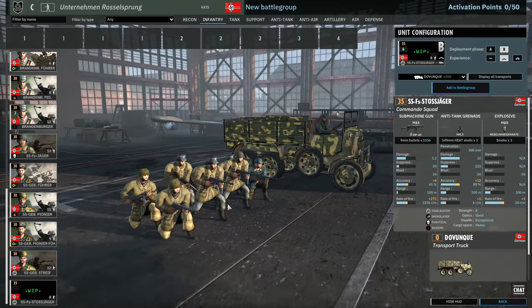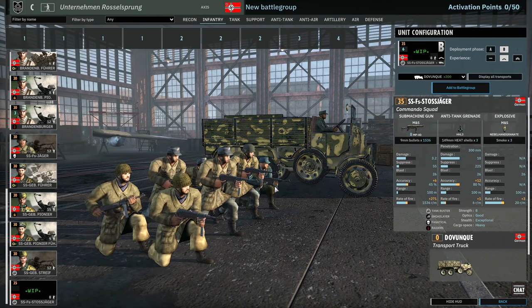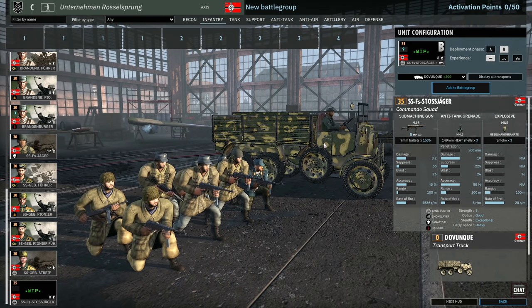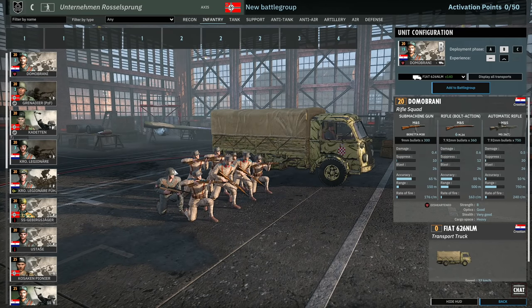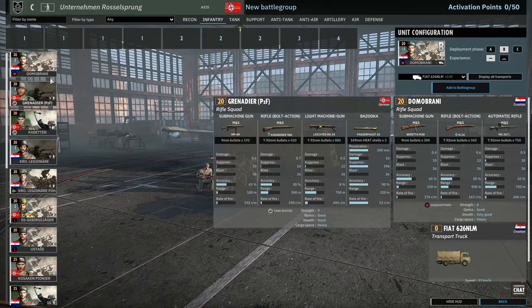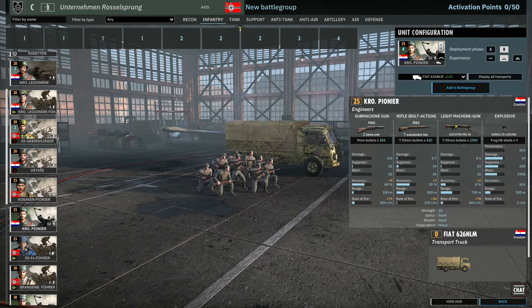And finally there is the SS Falsham Stossjäger — an eight-man MP40 squad. This is very much a work-in-progress unit, by the way. They currently have smoke grenades, fanatical trait, and raider, giving exceptional stealth and no surrender. Six available in A, nine available in B at the moment. These are still being worked on, so bear that in mind. But otherwise an interesting infantry tab — there's a lot to look at between the Croatian units, the SS Gebirgs units, and the Brandenburger units. It's crazy, so much stuff there.